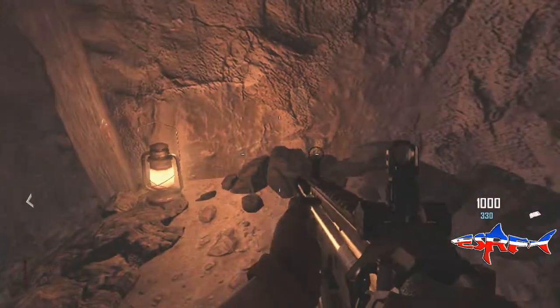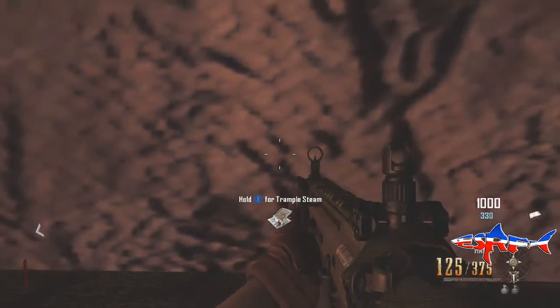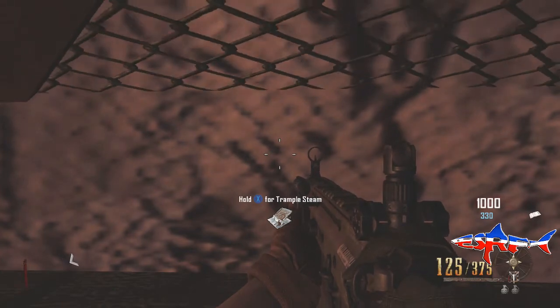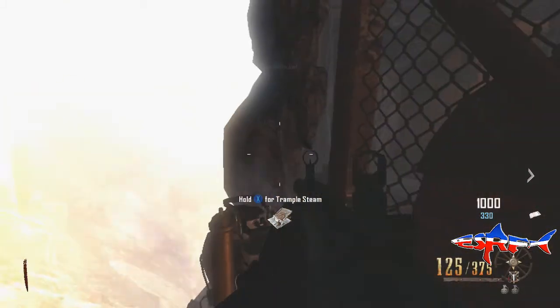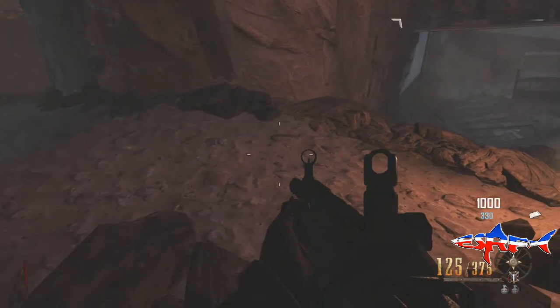I'm going up into this tunnel. Now if you stand exactly where I am now, lie down and then walk towards the wall so you're right on the wall, and then put down a trample steam. I've done a trample steam video guide for those of you who don't know how to do it, so have a look at that. Let the trample steam throw you into the wall — you will see a yellow background — and then just pick up your trample steam.